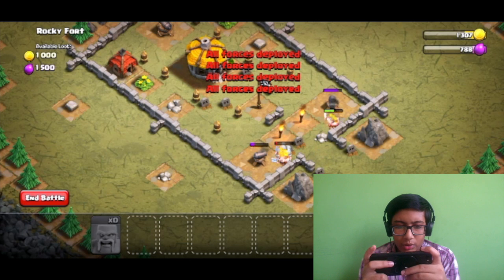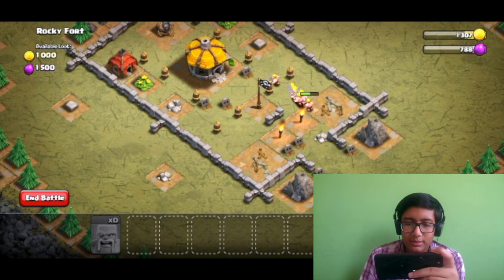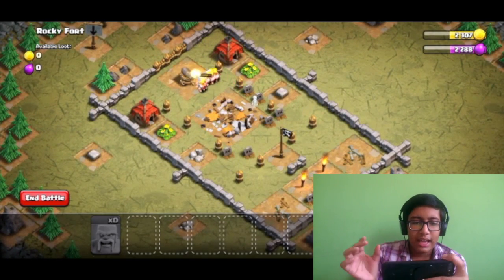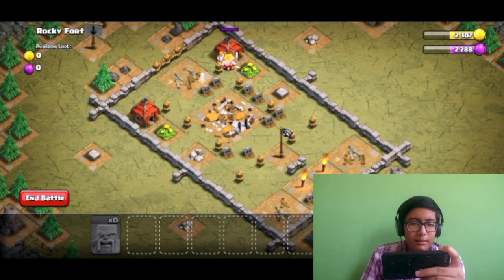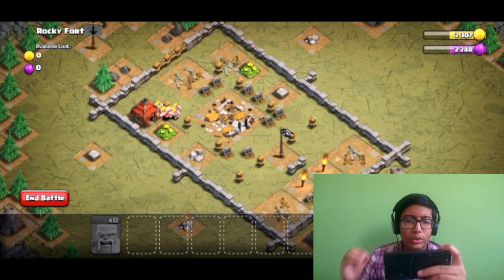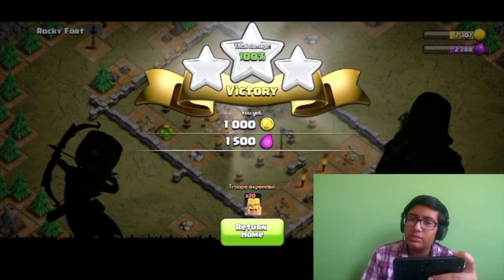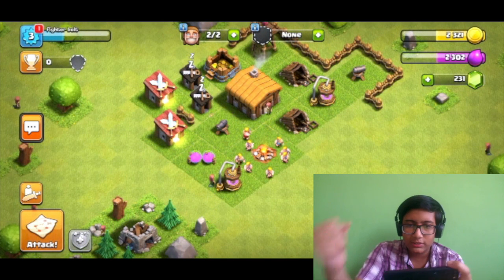Guys, we have deployed all our forces. Two cannons have been hit. One thing I hate is why do the troops not go first and finish all the cannons or the defenses, because they cut them down and then you can fight all the other buildings. We got 1000 Gold and 1500 Elixir like last time. Let's return home — the force was with us today.